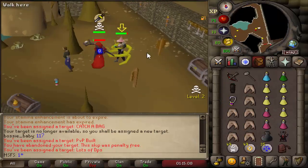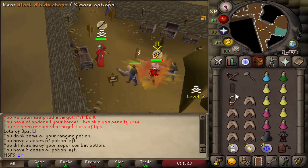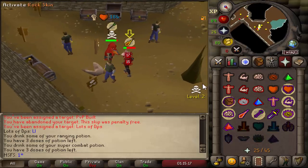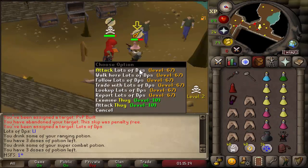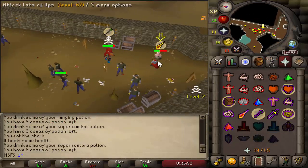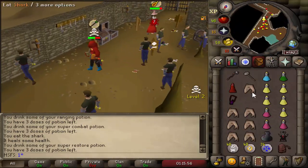Can we TB this next guy? He's got a blowpipe which is kind of scary, mainly because I don't have an anti-venom. Going for a bolt - nice - into the GM all, dead. 17-15 into the bolt, only a 13, then a 40. I didn't even know I could hit 40s. He just put on some mage gear - interesting. Let's go for another bolt.